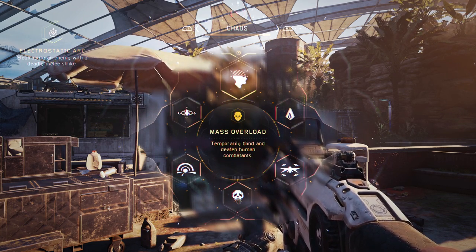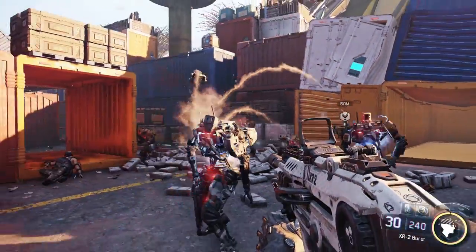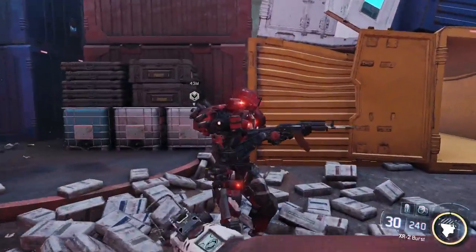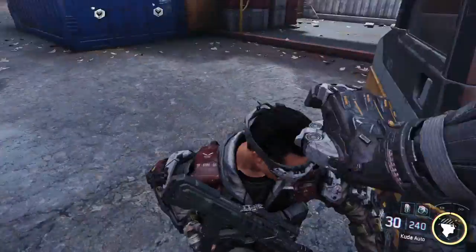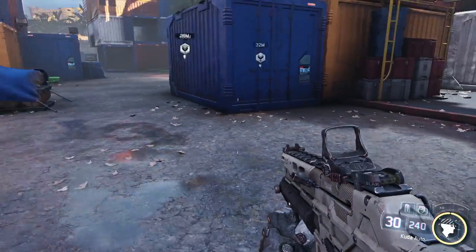First, the Electronic Strike ability. This replacement melee fires electricity through your enemy. By simply pressing R3, you can incapacitate an adversary from an electric blow to the chest. It's a one-hit kill that gives you a better chance of making it through a close combat situation.